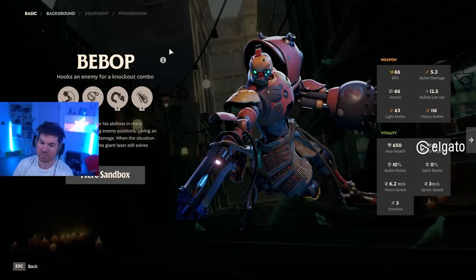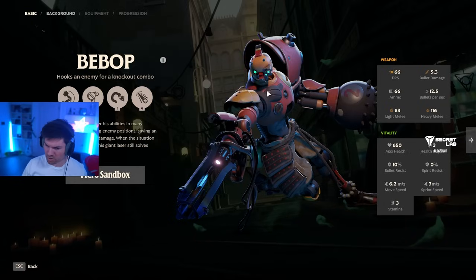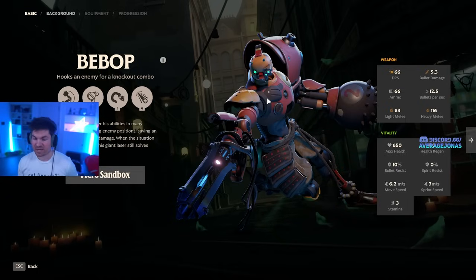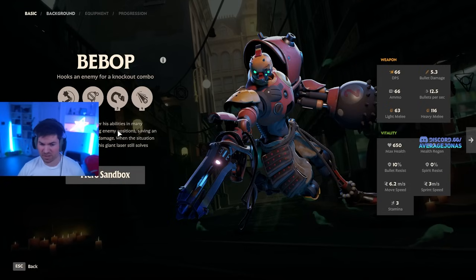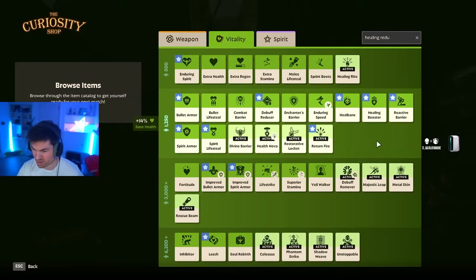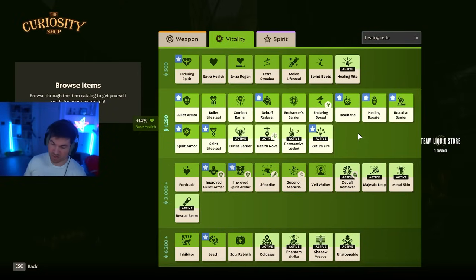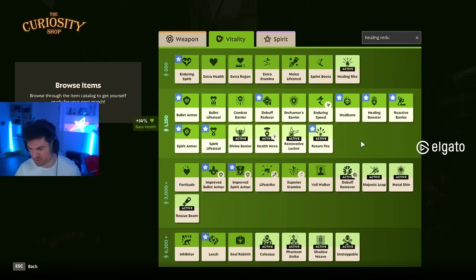Reactive Barrier is great against Bebop because whenever he hooks you, you're going to take a lot of damage. Because you're not in control of your character while being hooked, Reactive Barrier will be better than using an active defensive ability in case you get bursted down before you're able to click any buttons. Another thing that's really good, especially against Bomb Bebop, is Debuff Remover. The bombs are considered a 3-second debuff, so you can completely negate the bomb damage with Debuff Remover.